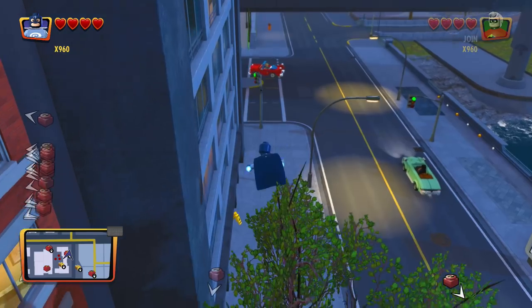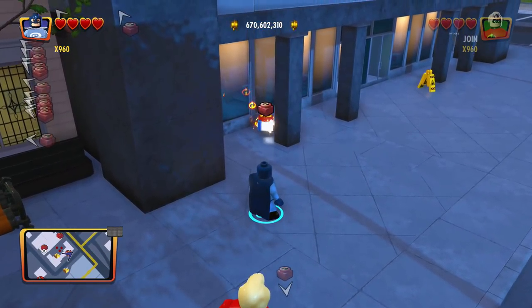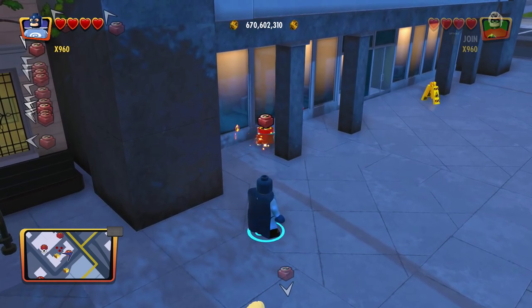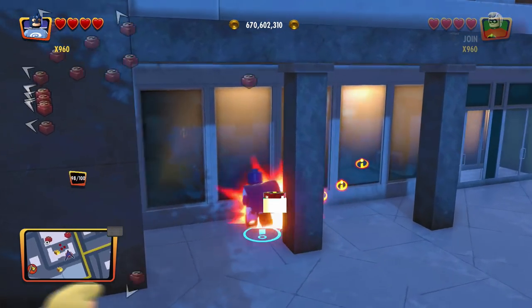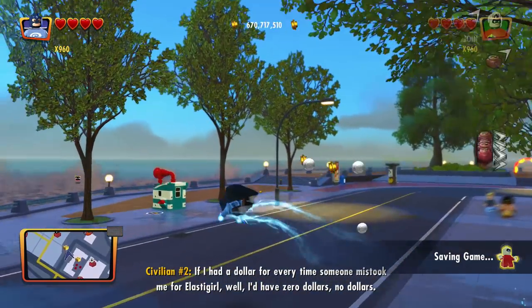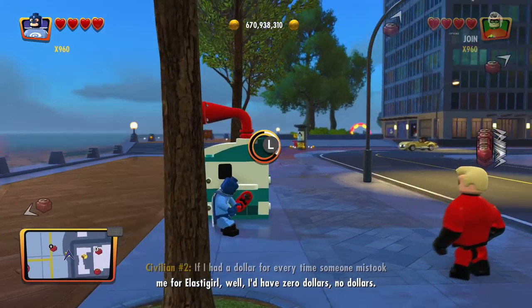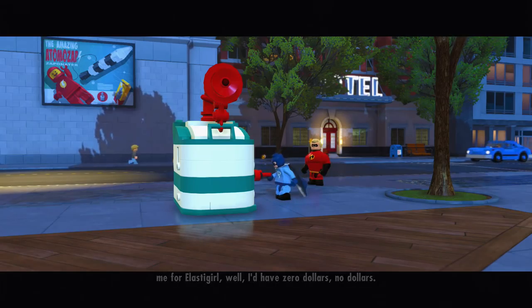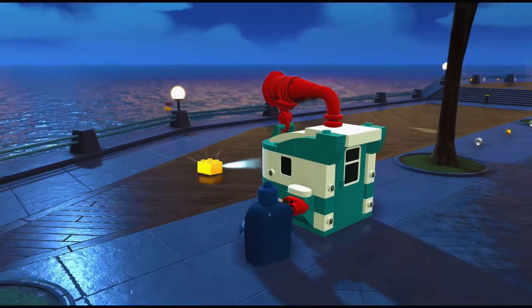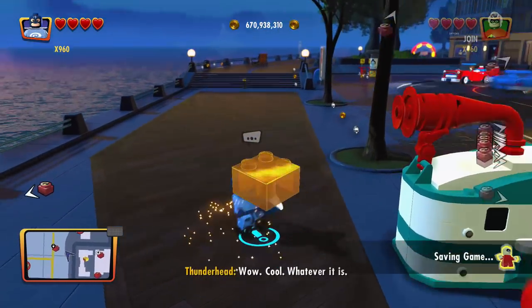I'm plugging in my PS4 controller to charge it, but every couple seconds I accidentally knock the cord out — the connection isn't very strong anymore, it just falls out constantly. It's driving me nuts. Anyway, what is this — is it a horn? Yeah, it is. I guess there was a gold brick clogged in there. Don't really get it, but sure — there you go, gold brick.